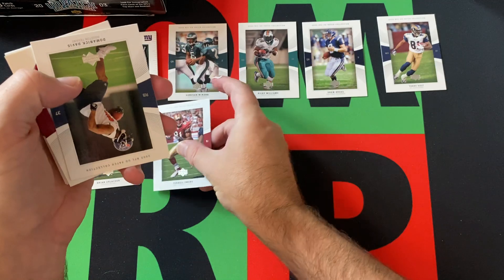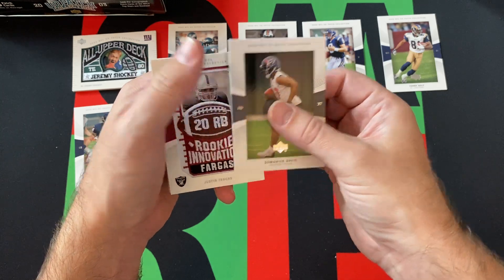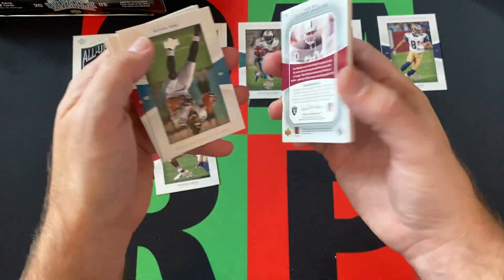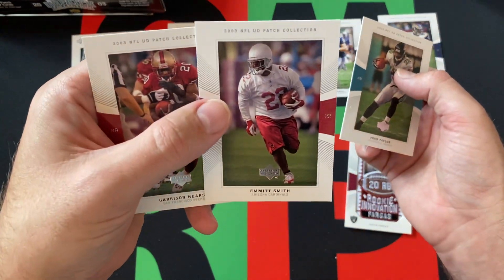We got T.O. — Terrell Owens. We got another patch card. Why'd we just get three? Dominic Davis. We got another Rookie Innovations — Justin Vargas. Another patch card. Fred Taylor, Emmett Smith. That still looks weird.